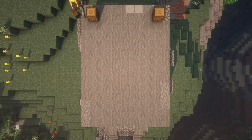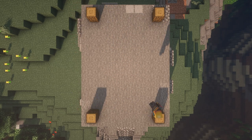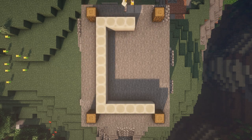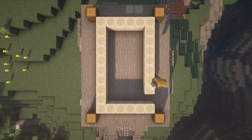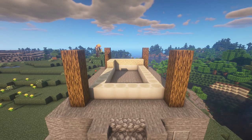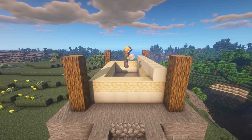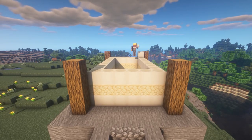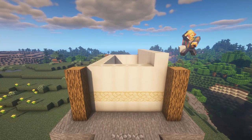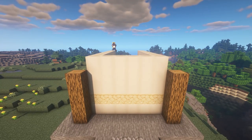Now we move on to our house. On the top, you're going to place one wood log at each corner, one block in from the actual rectangle. We then do the same thing with bone, making a 10x6 bone frame. We then build up the wood logs four blocks, and we add a sandstone layer above the first layer of bone. We then add three more layers of bone blocks above that.